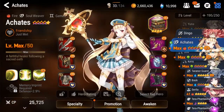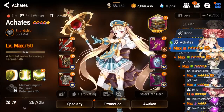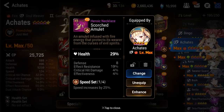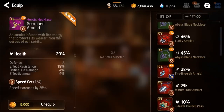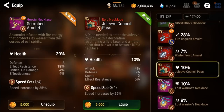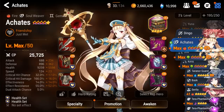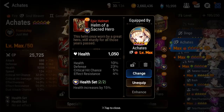Here you can see her current gear — it's nothing special. We do have some 15s here and there are a few things I want to switch out eventually. This necklace — we got a pretty nice necklace from Raid the other day. Health plus 10%, defense, speed, effect resistance. All decent things for her, with health main stat being the best thing on the speed set. She currently has like two health sets and then a broken set, so it's kind of weird.